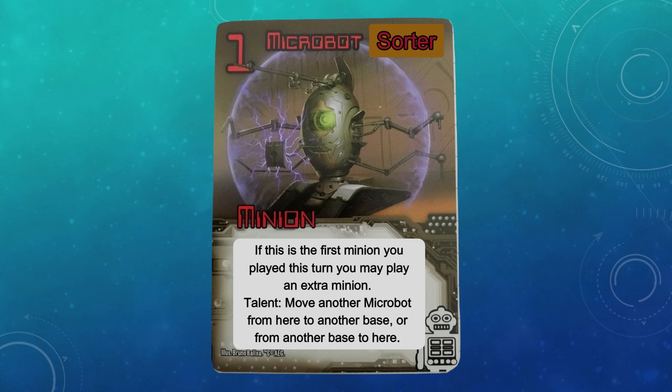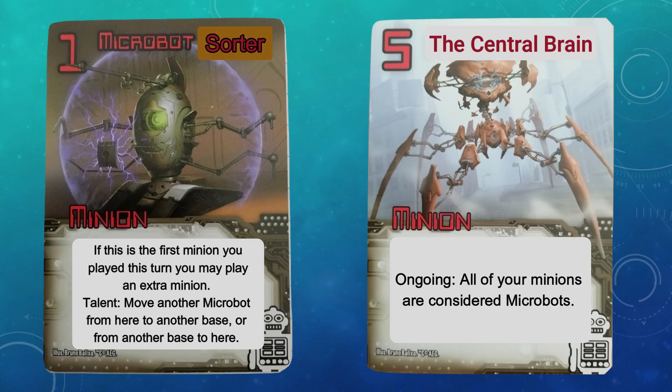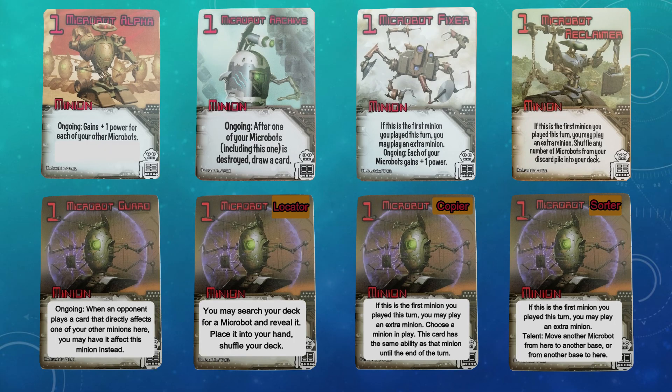Within the 8 Microbots, the talent as a baseline is relatively weak, probably comparable to the current Guard. But remember the change we've made to Nukebot — this is where it all starts coming together. There are now more combo pieces. With the new Nukebot, the Central Brain, in play, every minion is a Microbot, so this minion can move around all of your minions. With that, the package is complete.